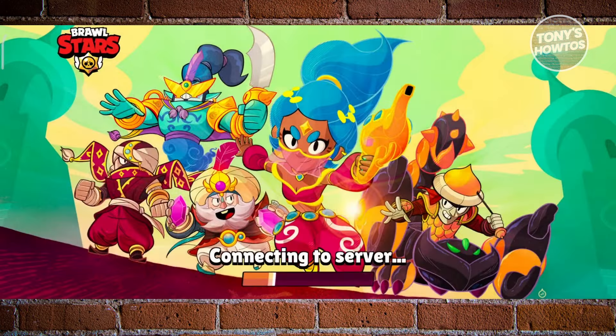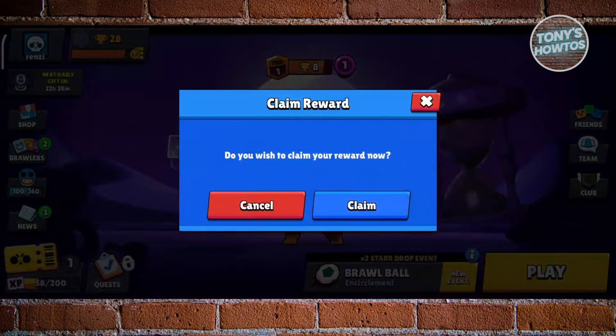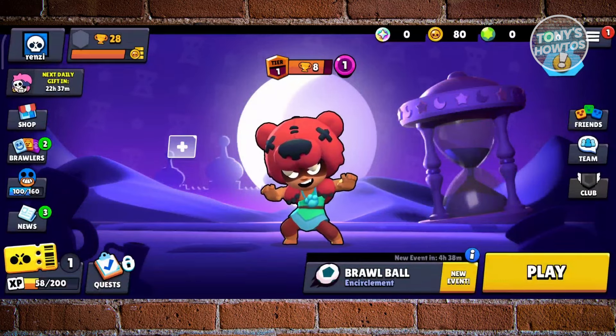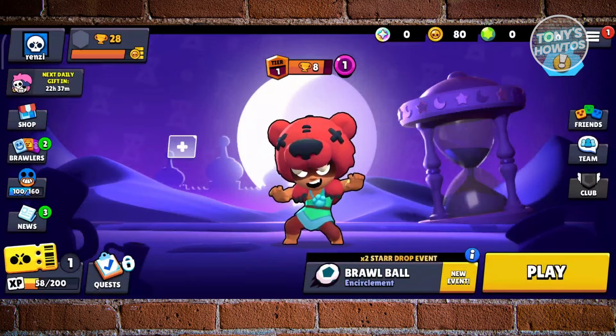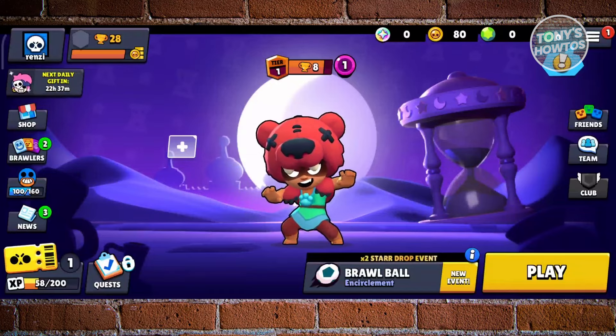Wait for it to load up. Once it loads, click on the 'Claim' button. As you can notice, you should now have an exclamation mark at the top right of your screen — go ahead and click on that.